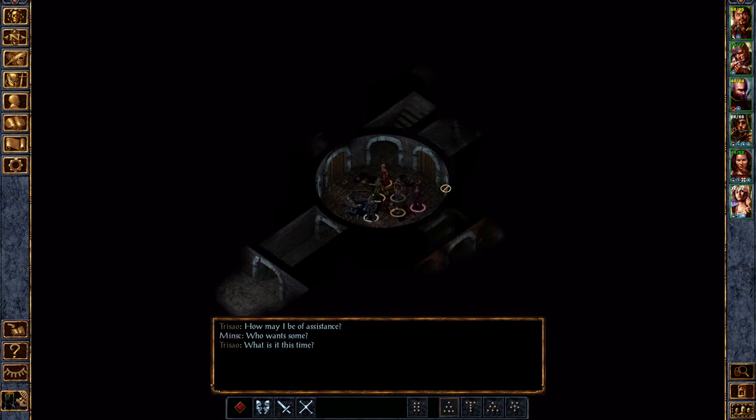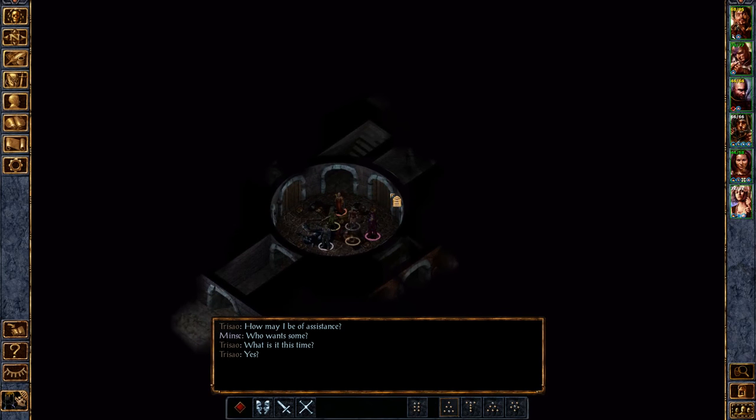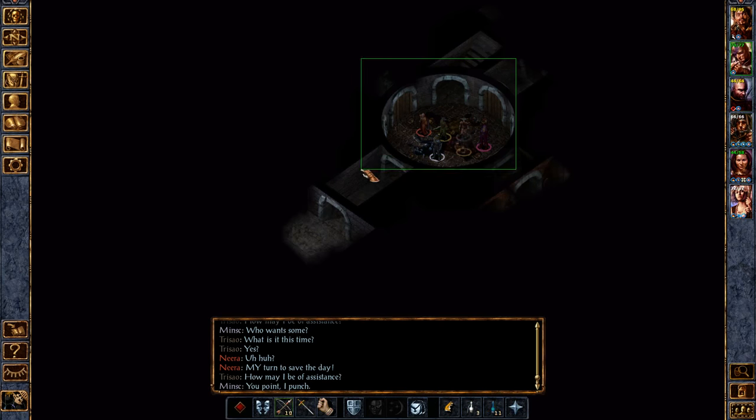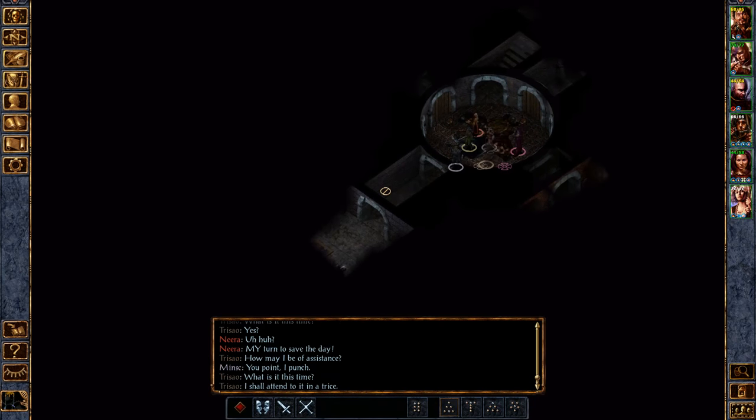Hey everyone, this is BlackBinder and welcome back to the let's play of Baldur's Gate Enhanced Edition with Tales of the Sword Coast. Last time we left off we just got through the very first lower level of Durlag's Tower and now we are in the Corridor, Level 2 portion.